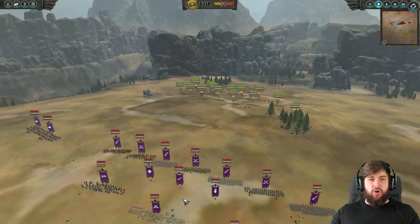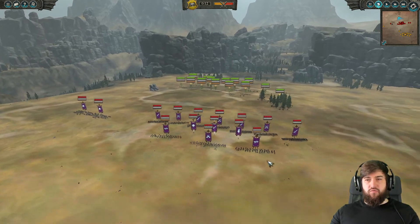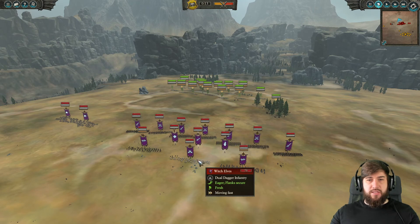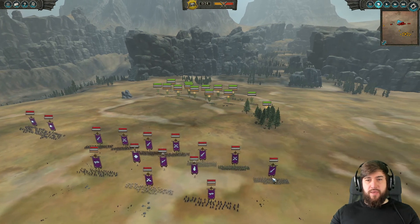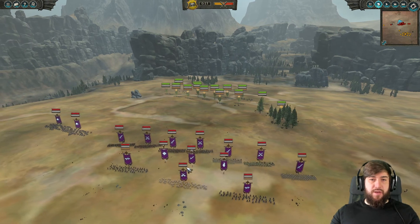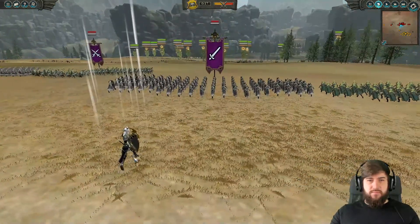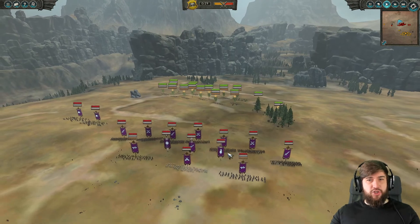For the Dark Elves, on the left we've got Dark Riders with shields — the melee variant rather than the ranged one — and some Scourge Runner Chariots, which could do real heavy lifting. In the rear, Shades, Witch Elves, and more Shades. The front line has Bleakswords and Blackheart Corsairs mixed in. For leadership, we've got Malus Darkblade — a bit of an off-meta pick — a Sorceress of Death, and a Master. I haven't actually seen that unit in action myself, so it'll be interesting to watch.